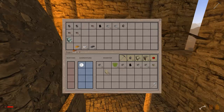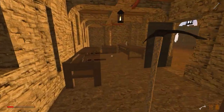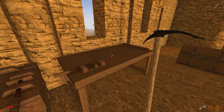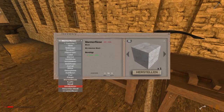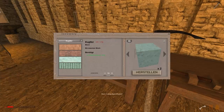Haben wir noch Kupferbarren? 25 Kupferbarren. Blockbank - Kupfer. Da haben wir die hier. Davon machen wir uns jetzt erstmal - 2, 4, 6, 8, 10, 12 von.